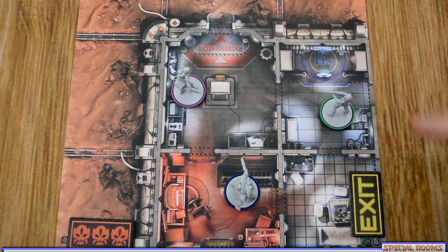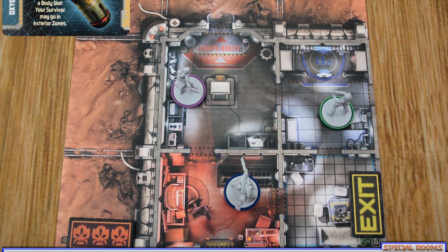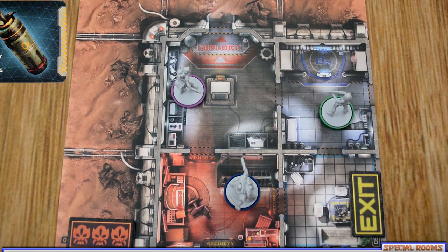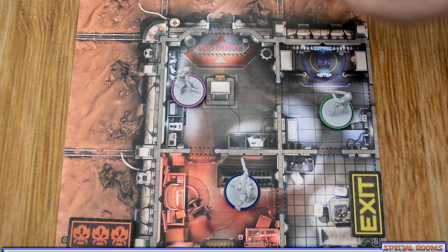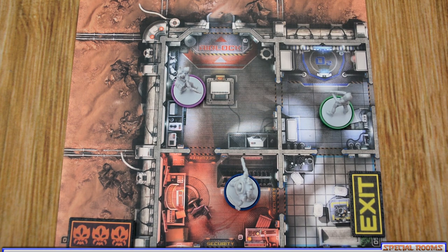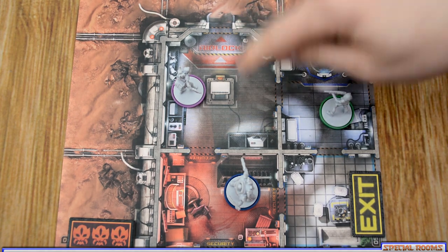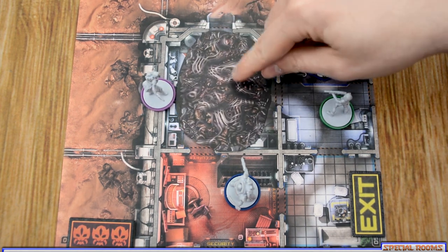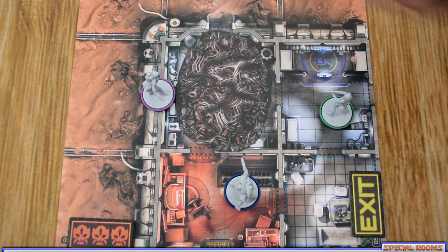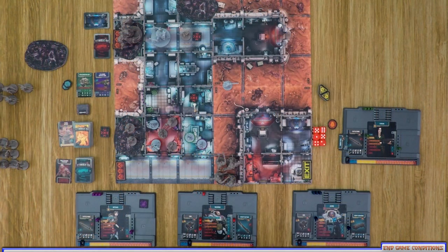There are three special room types. Security rooms are the only rooms soldiers can search in, though civilians can also search there. In an oxygen supply room, a survivor can spend an action to gain an oxygen tank card and equip it. Airlocks are the only locations where players with an oxygen tank equipped can move out into exterior zones or back in. You cannot draw line of sight from an airlock room to an exterior location or vice versa. Xenos move through airlocks freely with no restrictions. If there is mold in an airlock, it still functions normally — you can still move in and out.